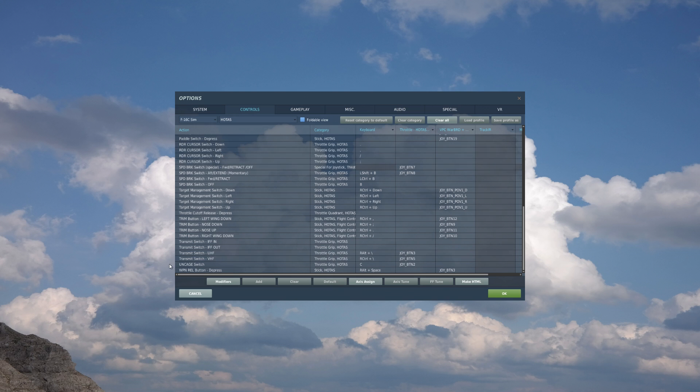The last one of course is to release the weapon. I'll be using the weapon release button here — right-alt-space — which I have mapped to the stick. Okay, let's jump into the mission now.